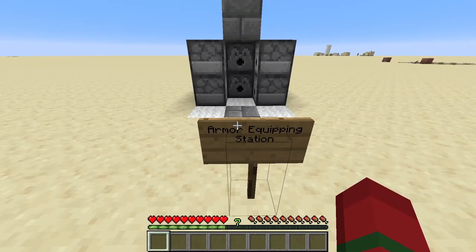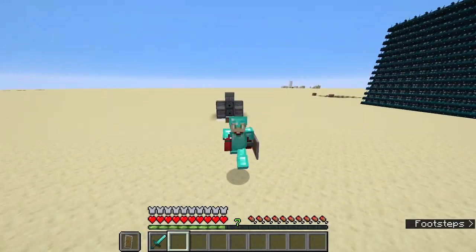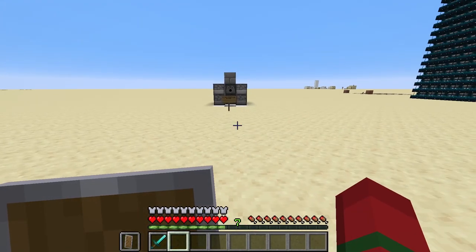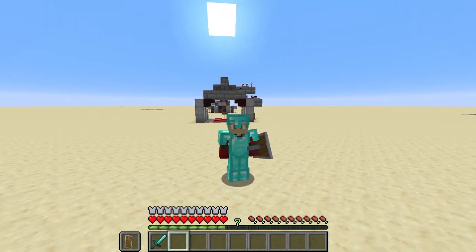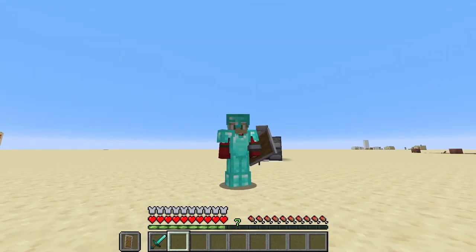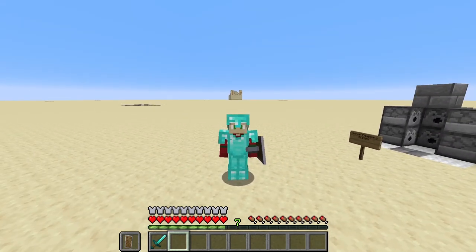Our next contraption is a super simple armor equipping station that just uses a skulk sensor. You run in here, you stand here, and it'll activate. It gives you full diamond armor, a diamond sword, and a shield. I think it's pretty cool. You can also do similar things with pressure plates, but this is even a little bit more hidden. The skulk sensor can do a lot of things that things like pressure plates, buttons, or tripwires would do, except it can be completely hidden until it's activated. You have no idea it's there until you activate it. That's why it also works extremely well for traps, like in a video I made where I made a landmine using the skulk sensor.